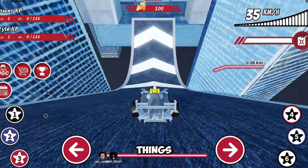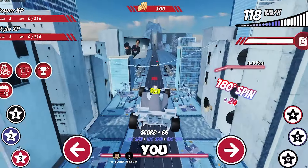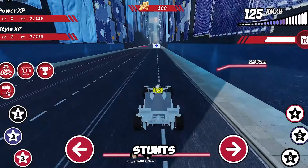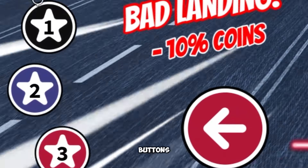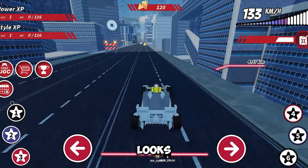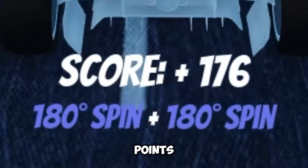First things first, follow the arrow — don't just wander off, follow it. This game is a car obby: cars doing parkour. Here's how you rack up those points — you gotta do stunts. Hit the one, two, and three buttons, but you can only do these moves when you're in the air. Nothing looks cooler than a car flipping through the sky, and for each flip, twist, or trick you pull off, you're gonna earn those score points like a boss.